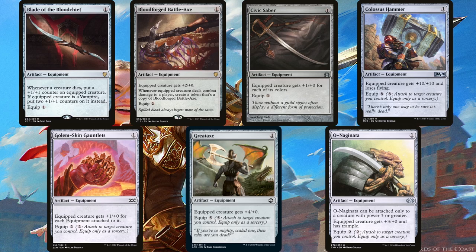Blade of the Bloodchief can put +1/+1 counters on Galea even if she's not a vampire — if we're killing off creatures, she can get impressively large and become a one-turn clock much faster. The Battle Axe is absolutely broken here; we do have to pay the equip cost on the tokens later, but the deck has ways to circumvent that, so you can exponentially get many copies of this essentially for free. Civic Saber gives Galea +3/+0 potentially for free, making for a three-turn clock all on its own. Colossus Hammer outclasses that by giving more than thrice as much — +10/+10 on a commander is no joke. Even if we can't free-cast it from the top, simply casting it from the top makes Galea attach it to a creature for free. The Gauntlets have the potential of making her even stronger, granted she needs a bunch of equipment attached to her, but that's what all the fillers are for.